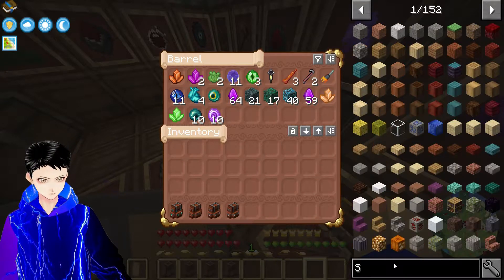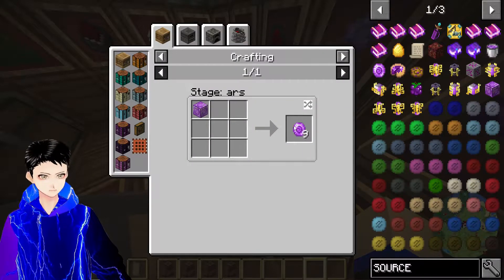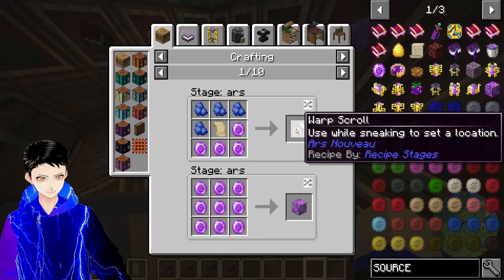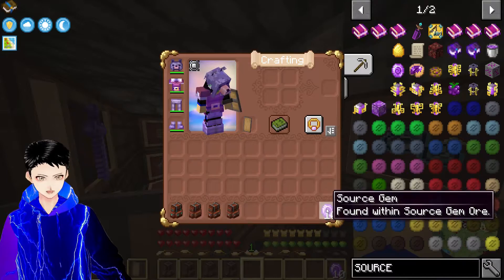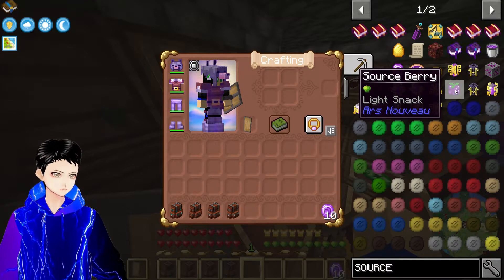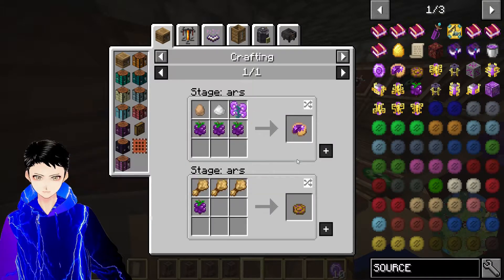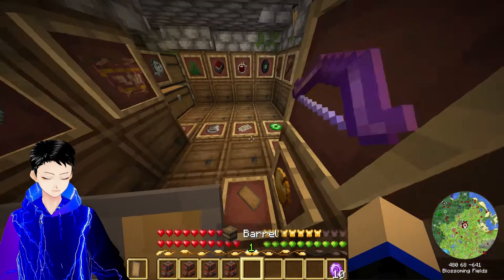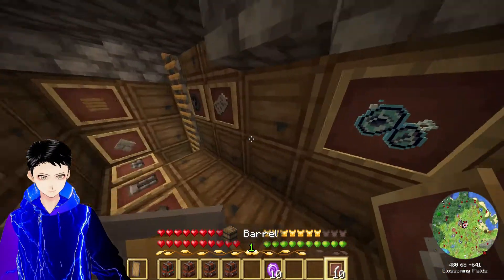Source Gem - from which mod is the source gem? This is what I'll be doing this whole episode - there's a lot of mods I know nothing about. It's from Ars Nouveau, a magical mod. I know what Ender Pearls are for. So Ars Nouveau is a magical mod I can start looking into. I do have source berries, some of those planted outside. They can be used for pie - it recovers your mana, so I can look into this magical mod eventually.